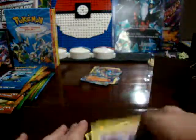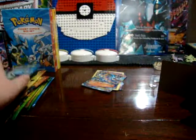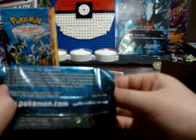Lay them on the ground — my table. Put these to the side. Camera, don't work. Okay, let's move on to the Blastoise pack. Open up.